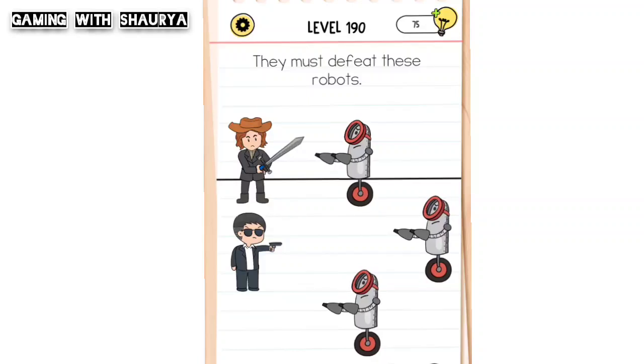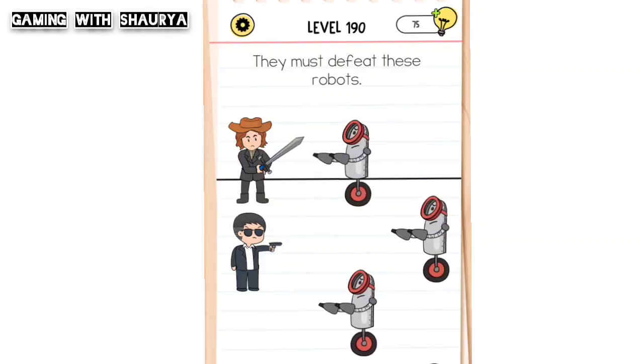Hi guys, please subscribe to my YouTube channel Gaming with Shorik for more solutions. Brain Test All Star Level 190 — they must defeat these robots. So they have to defeat these three robots.